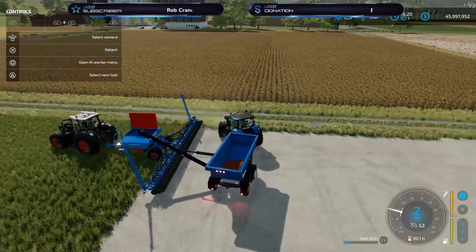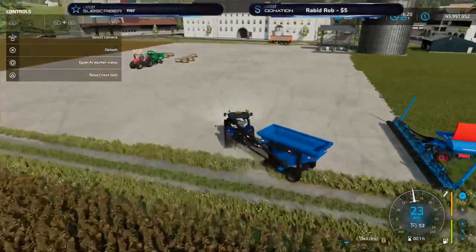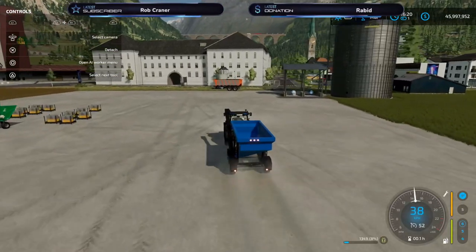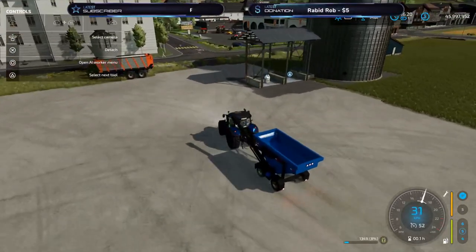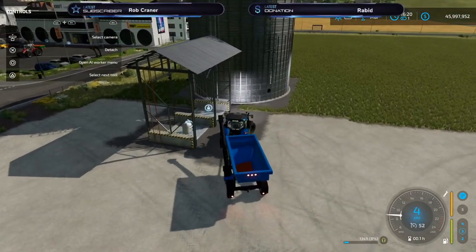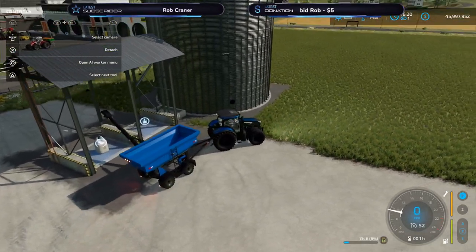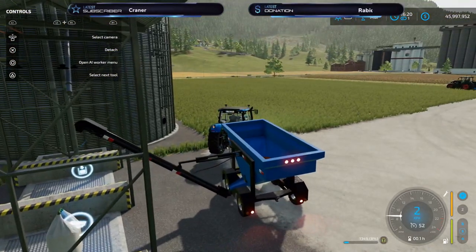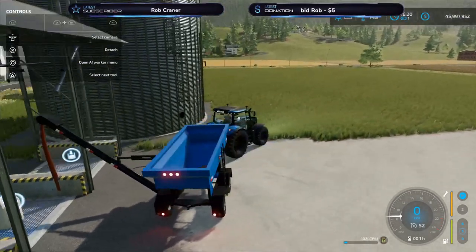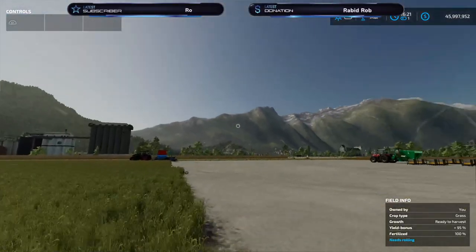Or you can use the Noero multi-fruit silo, which is also a mod available for all platforms. Let's get the pipe out — there we go — and it will unload to your silo so you can store a lot of seeds in your silo.